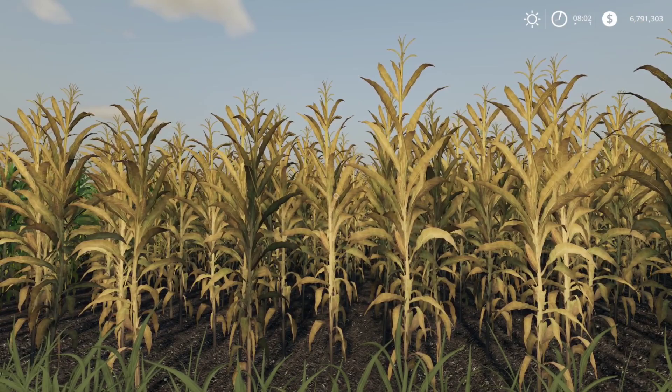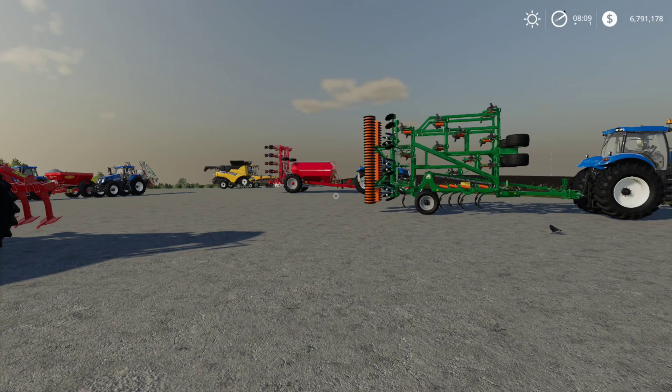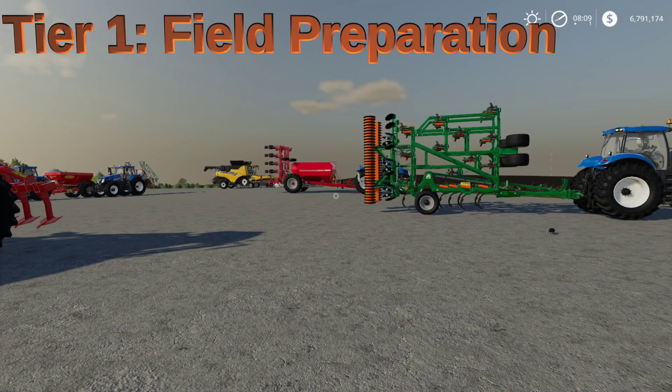All in all, corn is actually very easy to grow, and so are sunflowers. The equipment needed is very limited. Today in this video I'm going to divide the process of producing corn and sunflowers into four different tiers.